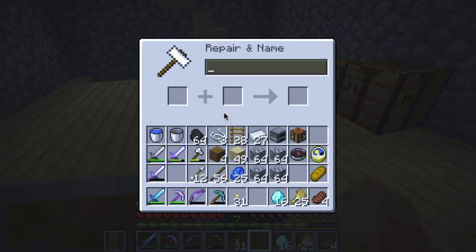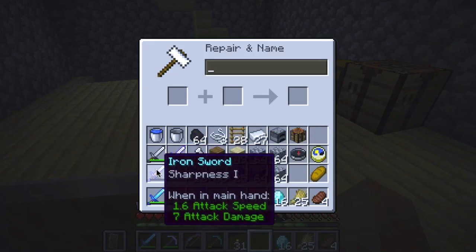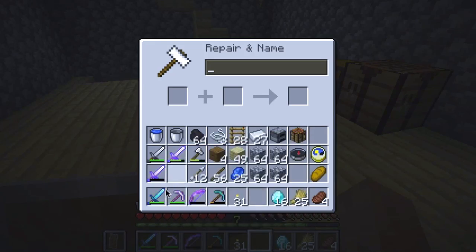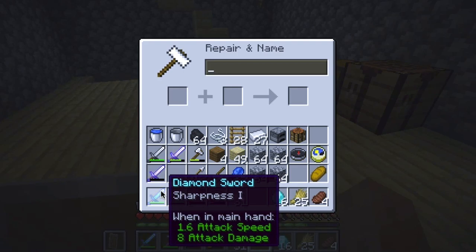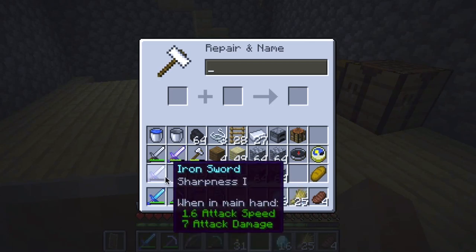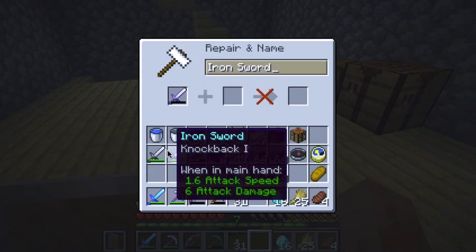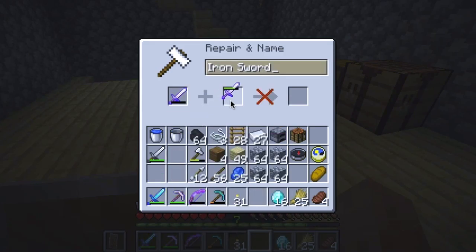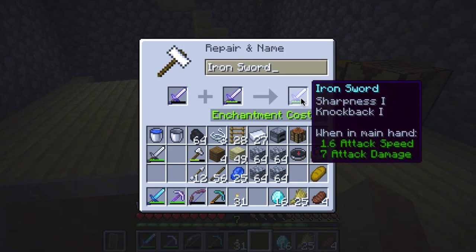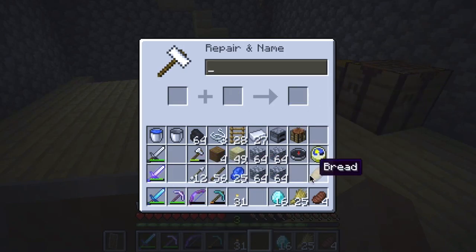Okay, now let's see what this thing does — repair and name. So this is Knockback and this is Sharpness, and this is Sharpness 1. What happens if I put these two together? That iron sword is almost gone, so what if I put that together? Does it give me Sharpness and Knockback 1? Pretty cool!